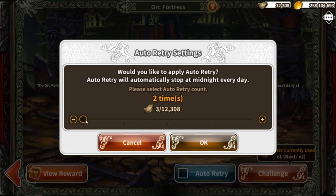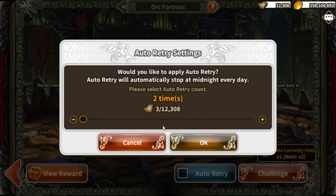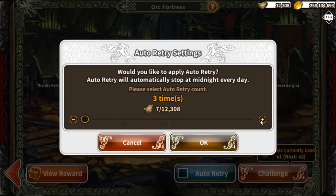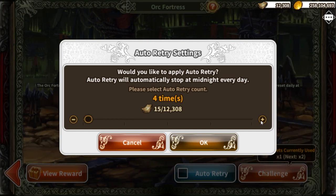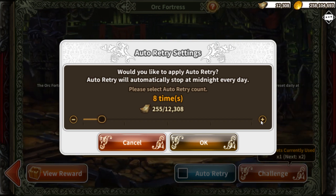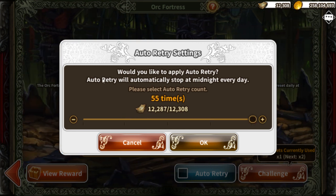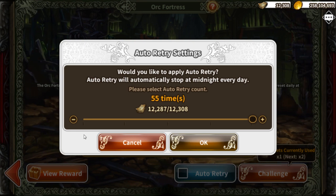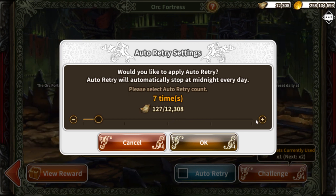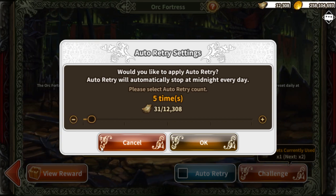Here's the thing about Orc Fortress: repeating it uses more and more tickets. The first run costs one ticket, the second costs three, then seven, then fifteen, then thirty — it starts jumping up a lot each time you repeat it. The maximum I'd say to use if you have a lot of tickets is six to seven runs. For newer players I'd recommend five runs. Keep that in mind.